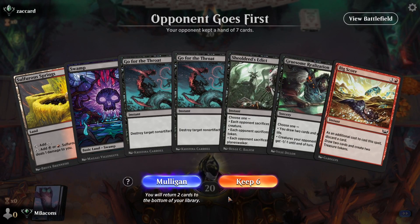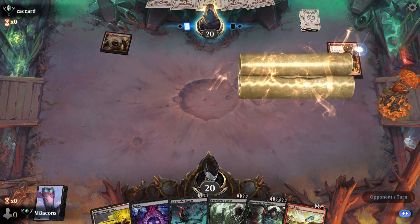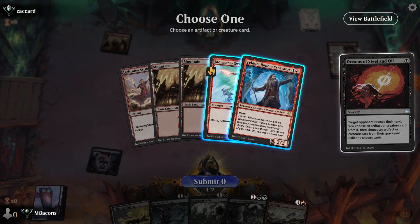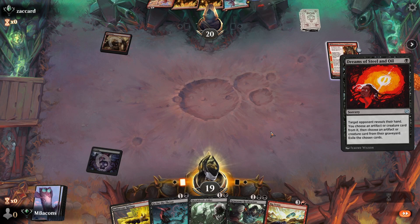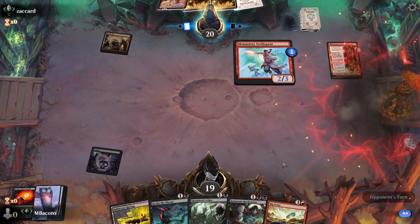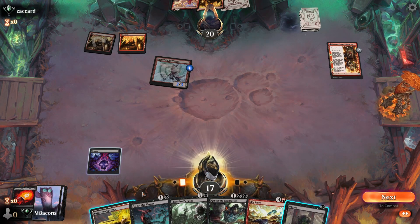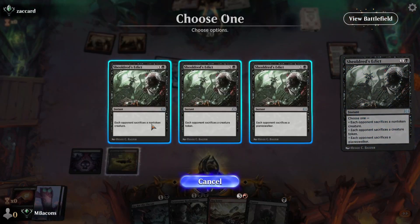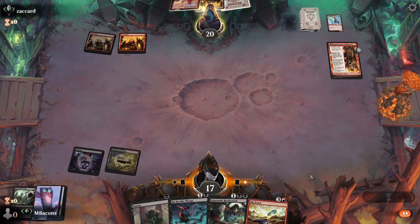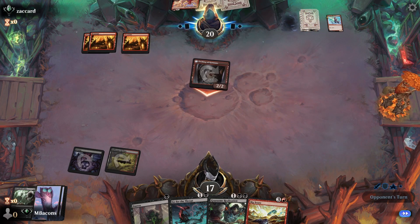Got to mulligan this. We'll keep this one just because we have Gruesome Realization — not great, but we'll try it. Trying to do better at mulliganing two-land hands. We're making our opponent discard here — we can take Swift Spear or Feldon. I think it's going to be Feldon. Opponent plays out the Swift Spear, that's going to get the counter. Another land but no spell to go with it, so we just take two from the Swift Spear. Still need a third land. Let's Edict the Swift Spear while it's the only creature on board — save Go for the Throat for later. Definitely need some lands though.